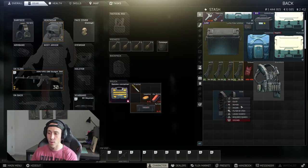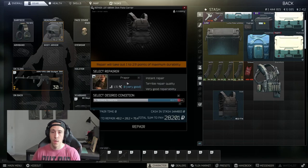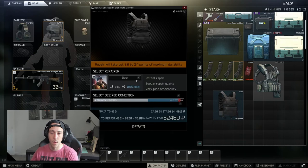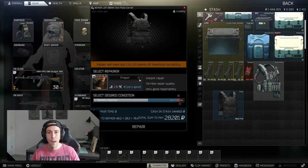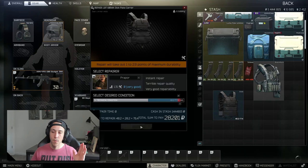The only way to gain that durability back is to repair it. There are three options: Prapor, Skier, and Mechanic. Just like insurance, you pay a premium price for more durability retained — meaning less maximum durability lost per repair. Prapor takes out 1 to 2.9 points from the maximum durability, while Mechanic takes out only 0.6 to 1.7 points. Since I die a lot, I personally use Prapor — it's the cheaper option, it repairs it, and I'm happy with it. I lose two or three durability points, but it is what it is.